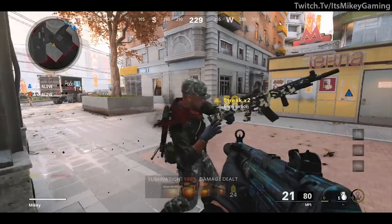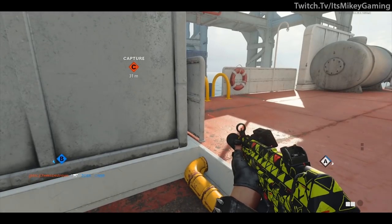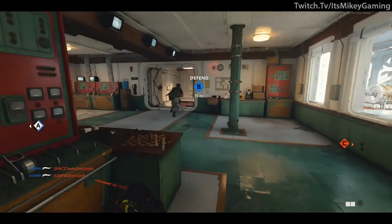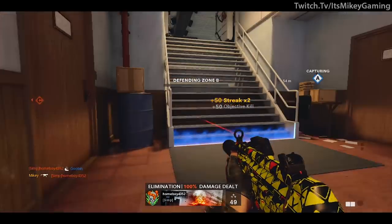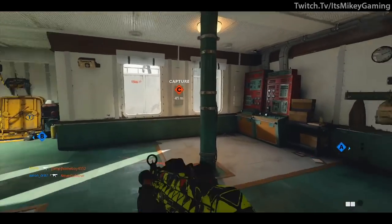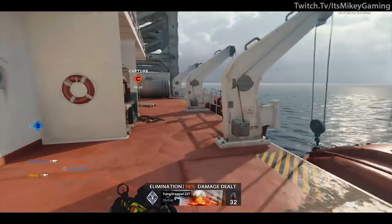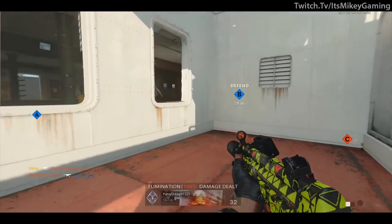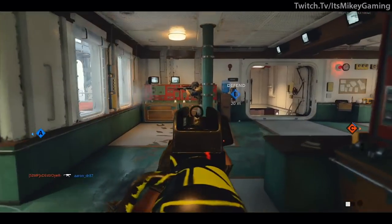Control is great because there's an objective to keep people distracted, and you know exactly where the enemy is spawning — in Control it's very hardset, one side each. This makes it easy to hide around a corner when you know exactly where the enemy is coming from. If Control isn't your thing or your gun is too weak, Hardcore Domination could work — you need to lurk around the B flag or any high traffic area. Hardcore Domination on Armada is amazing; I was able to get at least 11+ point blank kills in one game.